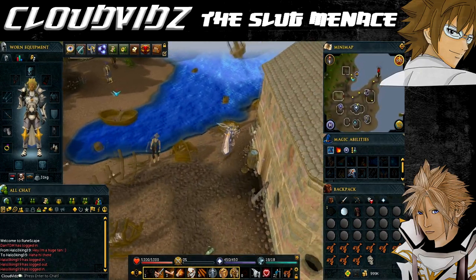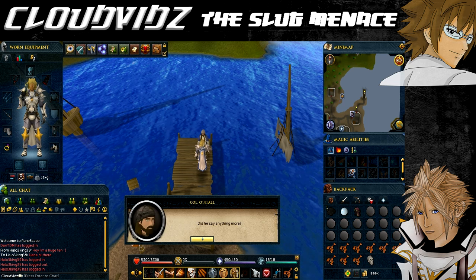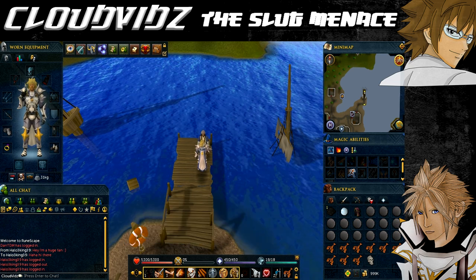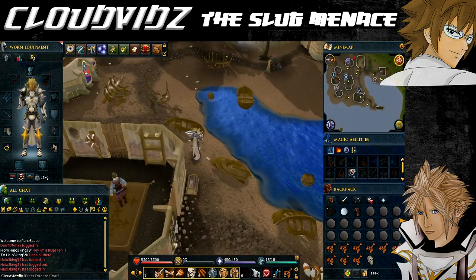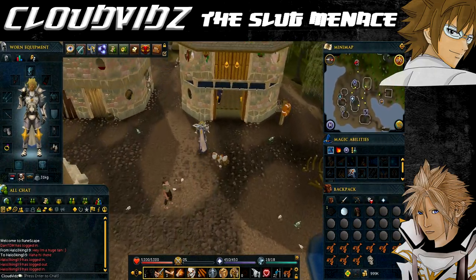Now report back to Colonel Jake O'Neill and tell him what you've found so far. When you speak to him, he'll suggest you take a good look at the shrine. To find the shrine, head to the western edge of the village towards the ruins, and you should be able to climb down the old entrance to get into the Witchhaven dungeon, which houses the shrine.